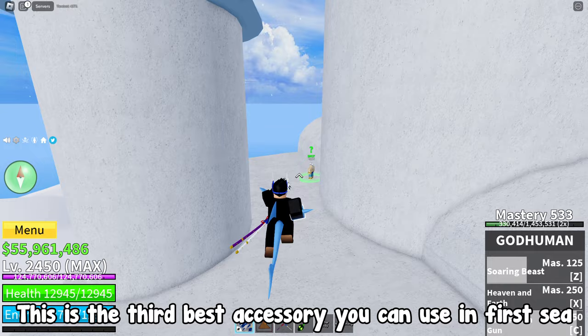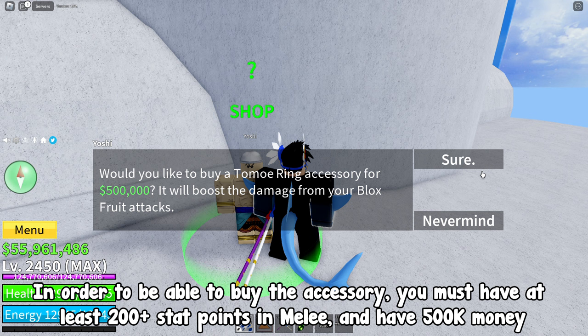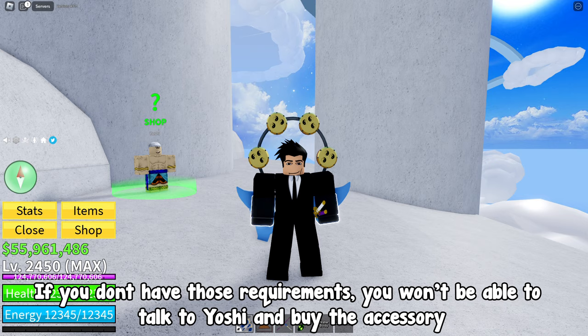The first accessory is the Tomo Ring. This is the third best accessory you can use in first sea. You can get the accessory from the Yoshi NPC. In order to buy it, you must have at least 200 plus stat points in melee and have 500k money. If you don't have those requirements, you won't be able to talk to Yoshi and buy the accessory.